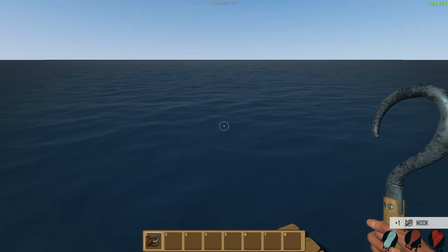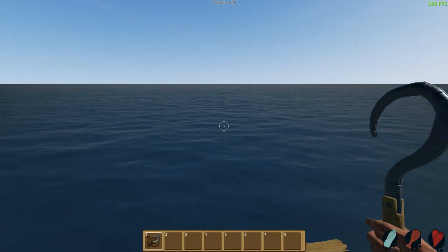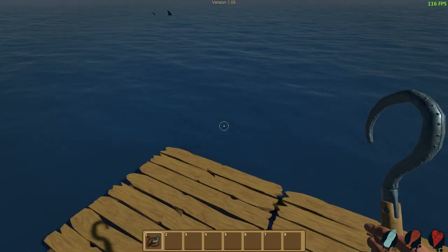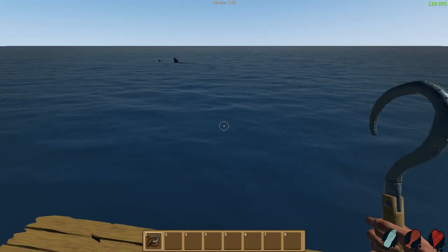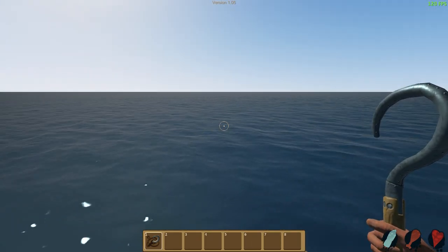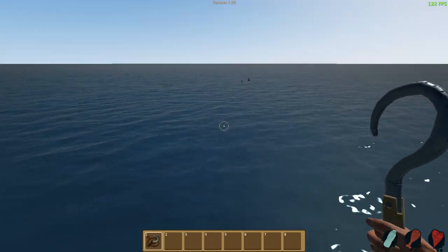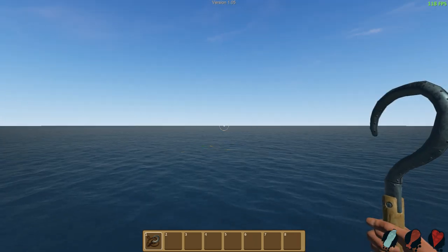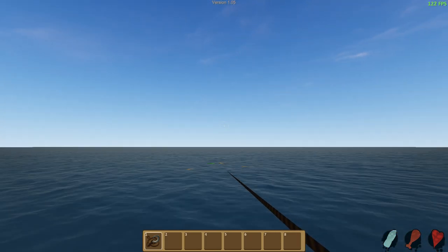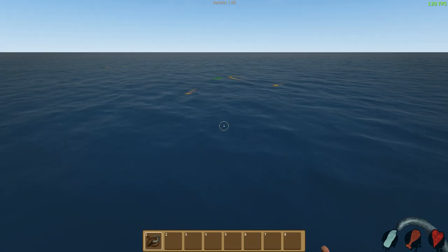Nighttime is probably gonna be pretty scary. Look at the water - it's beautiful. The wood looks a little different, everything looks a little different. So what I'm gonna be doing in this episode is kind of just exploring all the new stuff, checking things out, and hopefully building something. I'll probably build something massive, so if you're interested definitely stick around. We need to get some basic resources here to start off. Look at the thatch, it's totally different.